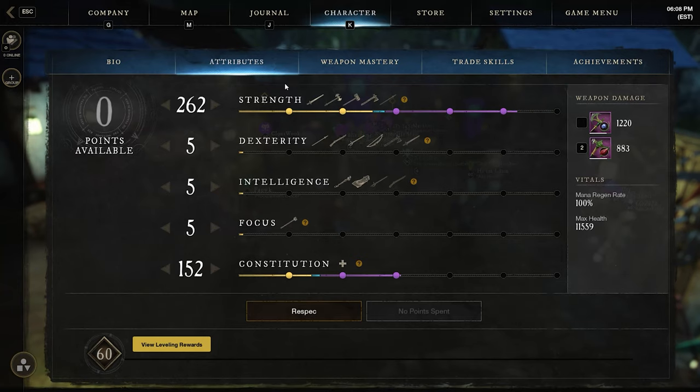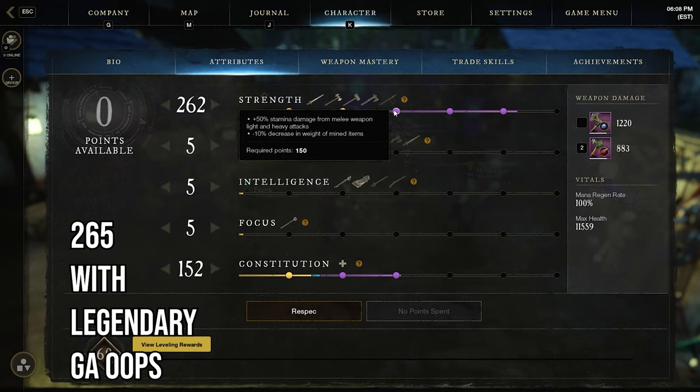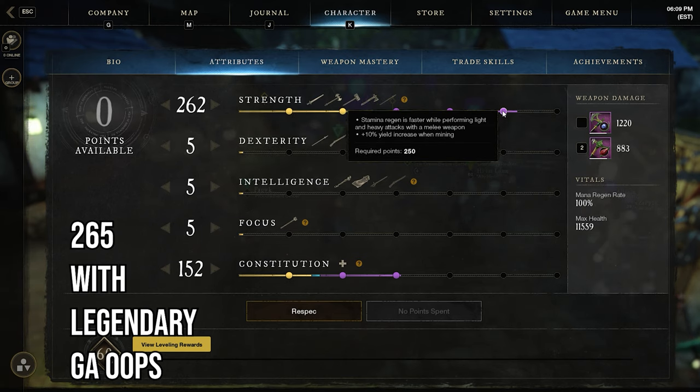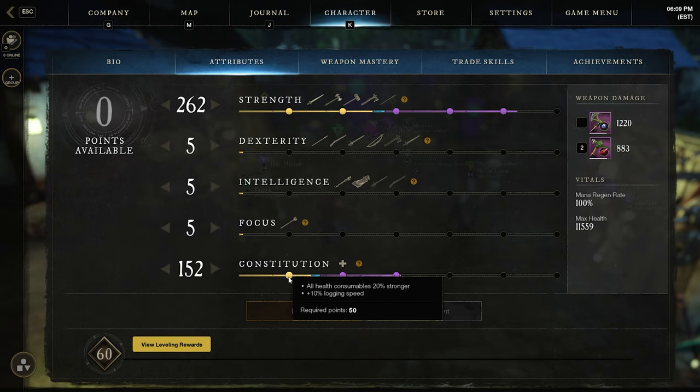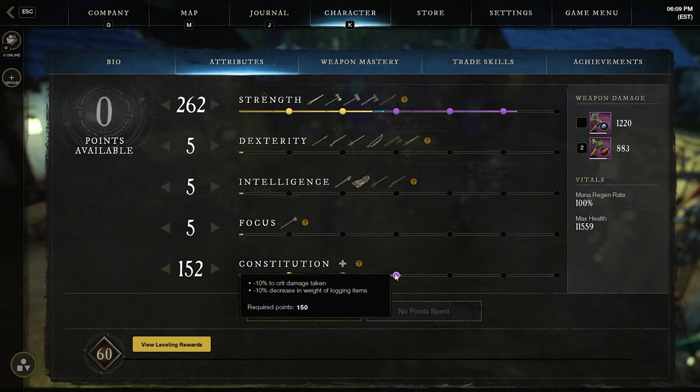For your attributes you want to put your points into Strength and Constitution. Right now I'm at 265 Strength and 150 Constitution. At 60 you should be able to get 400 total stats with little difficulty. At max gear I'll be going for a 300-200 split. You could go for 250-200 first, but I value the grit on light and heavy attacks higher.